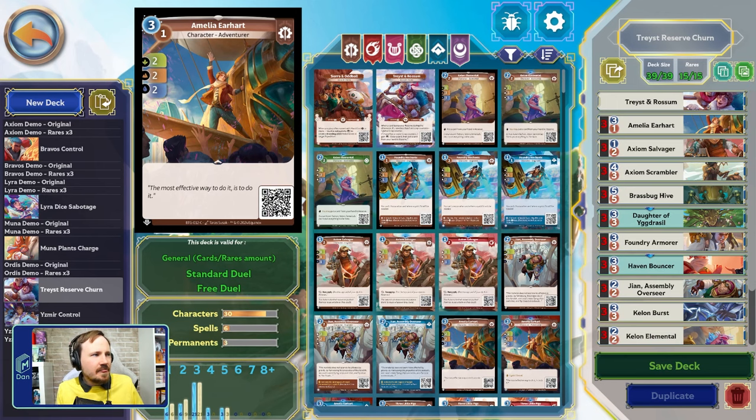Here are our commons. Amelia Earhart — I love this card in this deck. She is a three-cost two/two/two. You never want to play her from hand though; you want to put her into your reserve using Traced and Rossum or another resupply effect, then play her as a two/two/two for one. That's the kind of value you're looking for. Because of Traced and Rossum drawing extra cards and tossing things to reserve, you're a lot more able to flood the board with these effects.